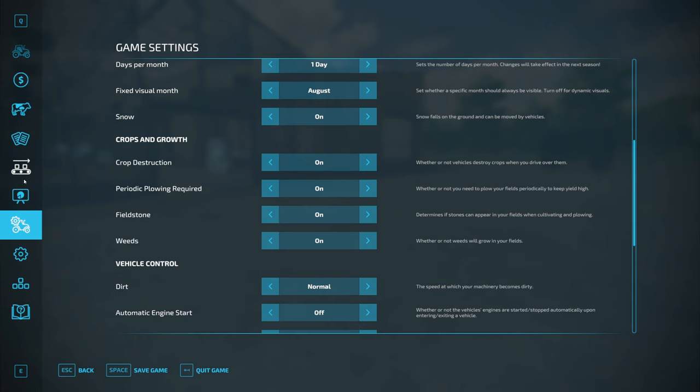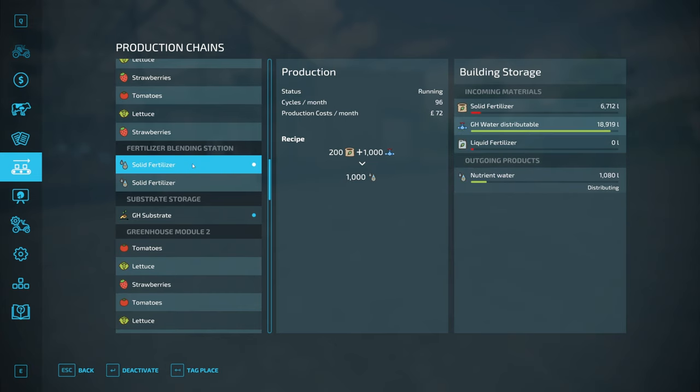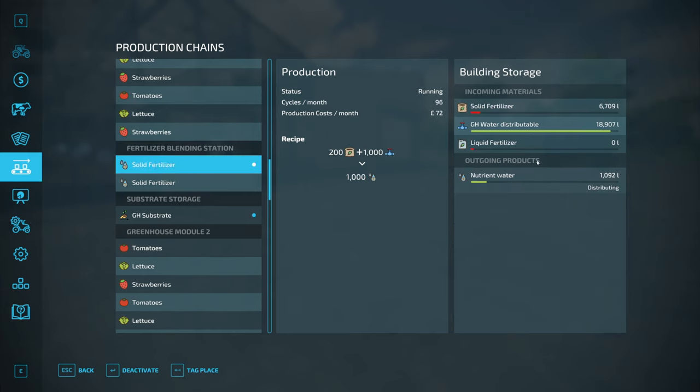We have the fertiliser blending station. This takes GH water distributable, which comes from the groundwater pump, and either solid or liquid fertiliser, and generates nutrient water, which is used in the maximum production cycles. This is the only way you can generate nutrient water, so the only way to use those cycles is to have this building set to distributing.